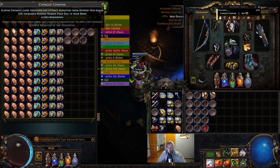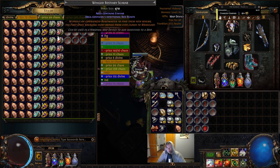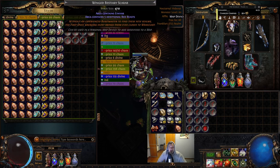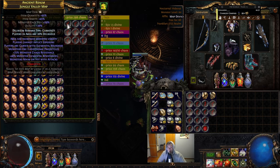The total cost of the map will be four divines with the rolling — at least for the first 11 maps. About the map itself: Jungle Valley tier 16, we are rolling for the monster fires two additional projectiles, because the Stygian Spires and the Abyss strategy will fire all those projectiles with additional monsters, and the number of projectiles matters.